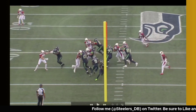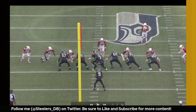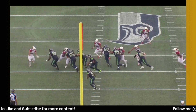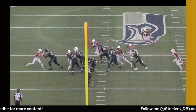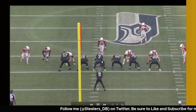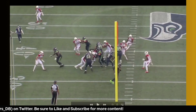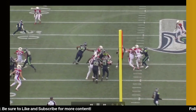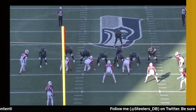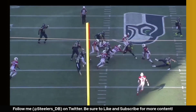The Cardinals run a lot of exotic stuff — run stunts included. This is kind of a gap-exchanging run stunt where Golden crashes and fills the A-gap with the linebacker scraping over the top. I love how he stuns this blocker, almost stops him in his tracks. The penetration from the three-tech forces the runner back into the flow of the defense, and then watch — Golden gets off the block and drives that running back into the turf. Really appreciate the physicality and that frenetic energy.